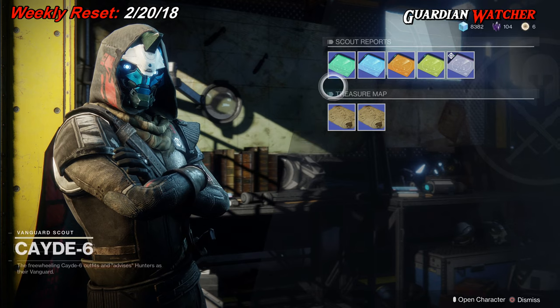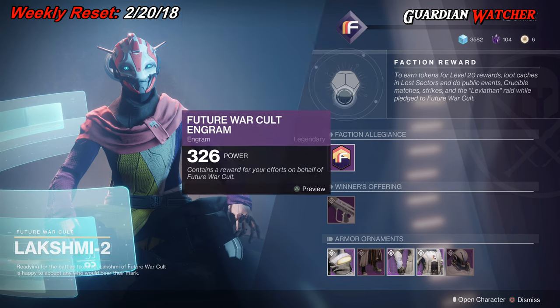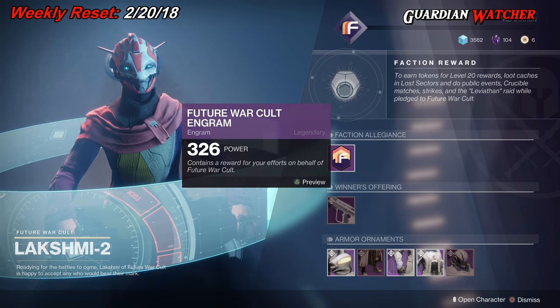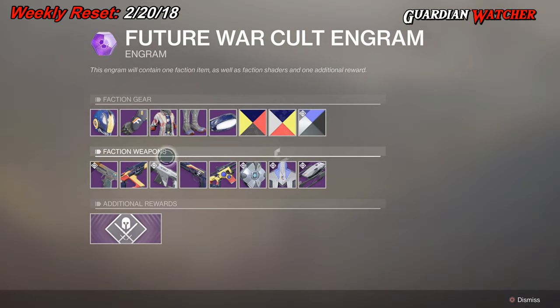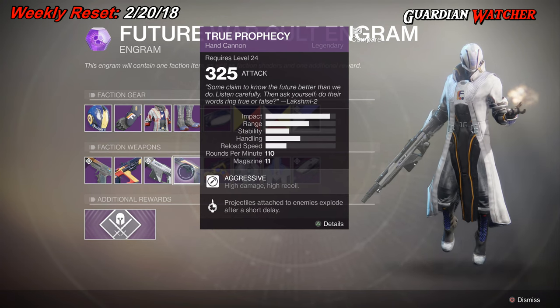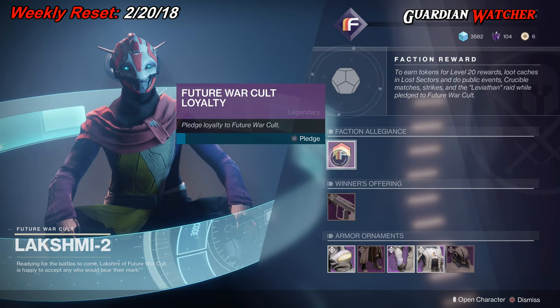Don't forget to visit Cayde-6 to grab your treasure maps from him. Don't forget to pledge your allegiance to a faction. This time around I'm going to go with Future War Cult on my Warlock, New Monarchy with my Hunter, and Dead Orbit with my Titan. I actually want the True Prophecy because I had somebody request that I do a video with it, so I'm going to grind for that.